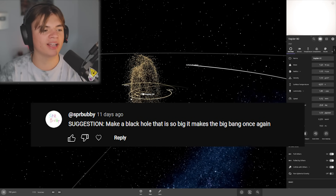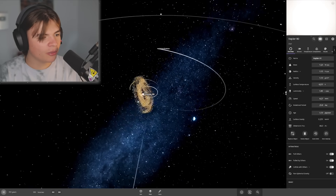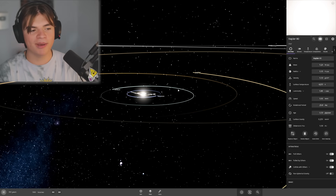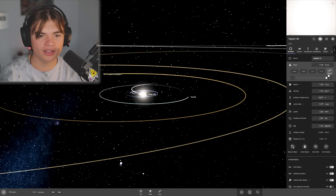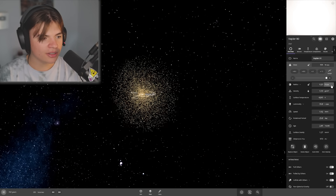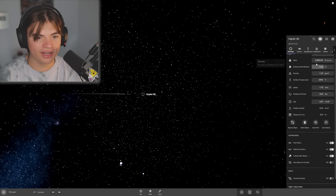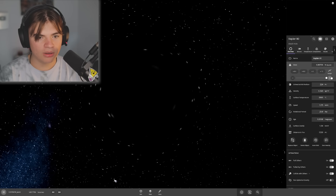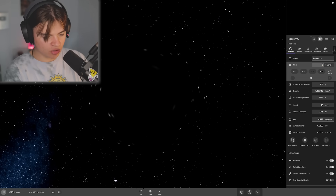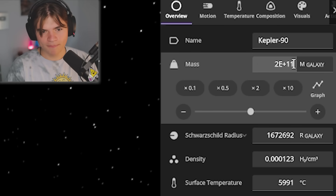Our last suggestion: make a black hole so big it recreates the Big Bang. We're going to turn our Kepler 90 into a super massive black hole and then explode it. Turning the mass up super high until it turns into a black hole — it starts eating everything we've created. You can see all the ring particles being shot out or eaten. There it goes — it's a black hole and it's eating everything. There are about 200 billion galaxies in the universe, so we set our mass to 200 billion solar masses.